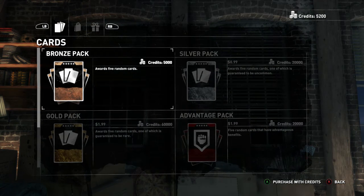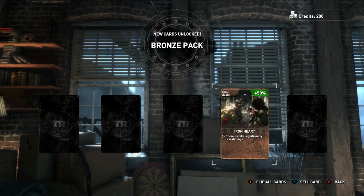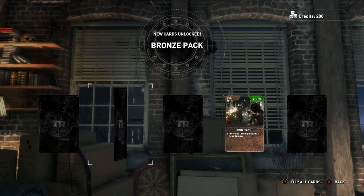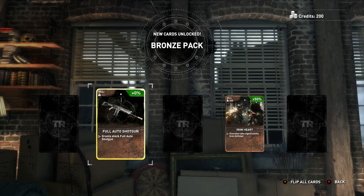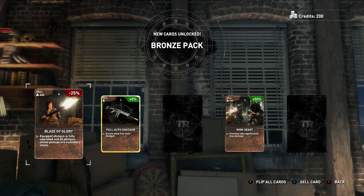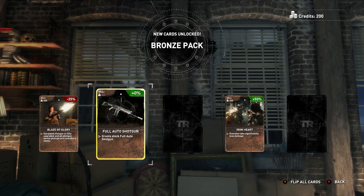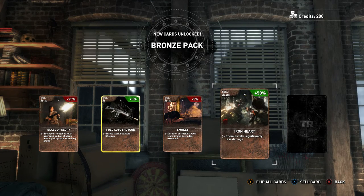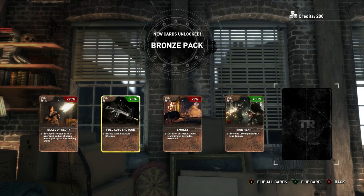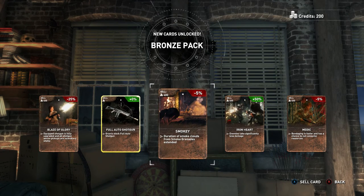I got 5,200 credits left — Bronze pack. Just five random cards, we are doing it. Iron Heart — enemies take significantly less damage. Full Auto Shotgun — grants stock full auto shotgun. And equipped shotgun is fully upgraded, and all shotgun ammo pickups are incendiary shells — if you could play those together, that would be amazing. Duration of smoke clouds from smoke grenades extended — I don't remember using smoke grenades; maybe those are just in the survival type modes. Bandaging is faster and bandaging does not consume resources. That is actually cool, though I always had too many resources in the normal playthrough.